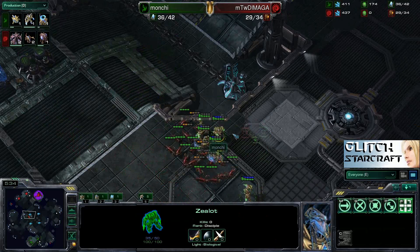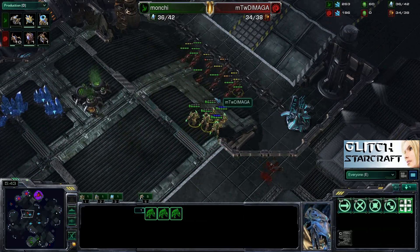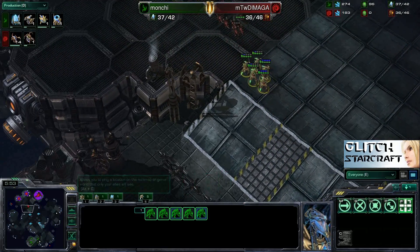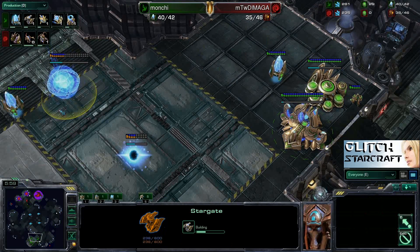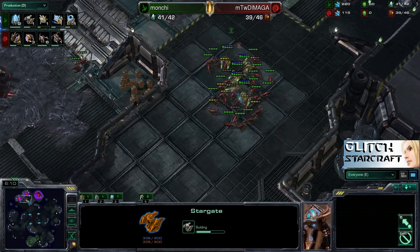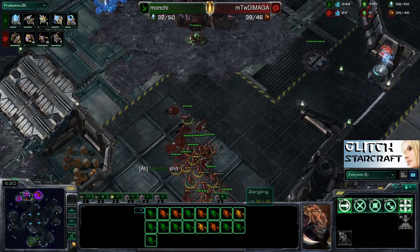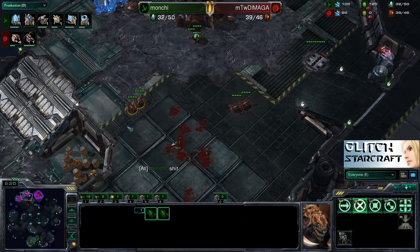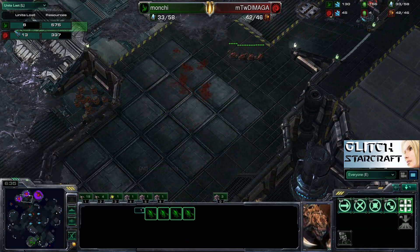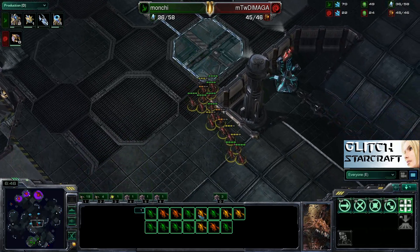Manchi currently has four Zealots out on the map. He's trying not to get surrounded, getting a little micro in — though he took a lot of shield damage off those Zealots. Now he's pushing into his opponent's base. With this many Zealots, this is really going to cut into the decision to make a Nexus, and it's buying time — exactly what he's buying time for, because we now see a Stargate going up for Manchi. Looks like Manchi is going to try to end this on one base, expecting a Void Ray. Manchi loses all his Zealots without dealing too much damage, though he did get some Zergling kills. Checking the units lost tab, Manchi has lost quite a bit more in resources than Demaga — a nice exchange for Demaga.